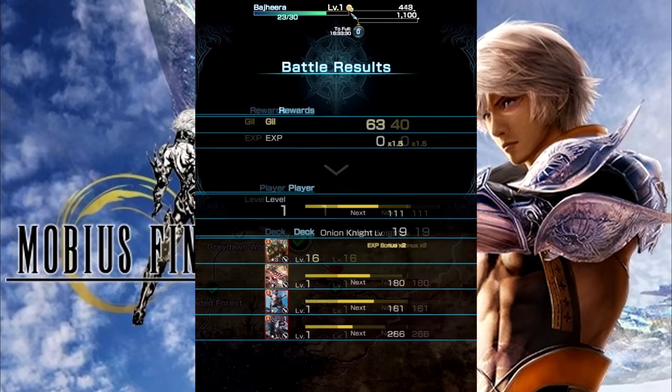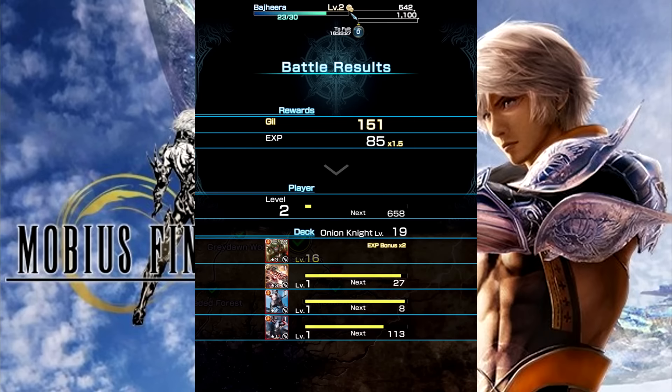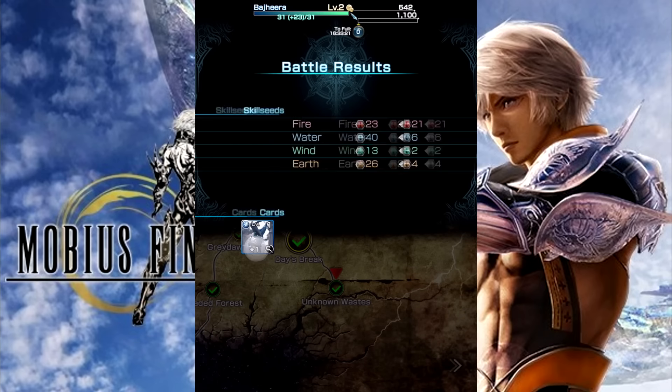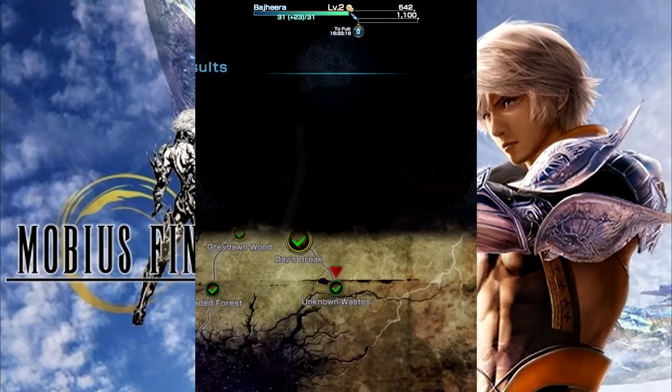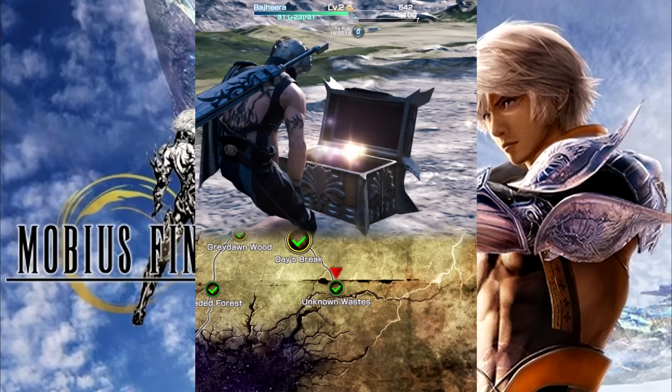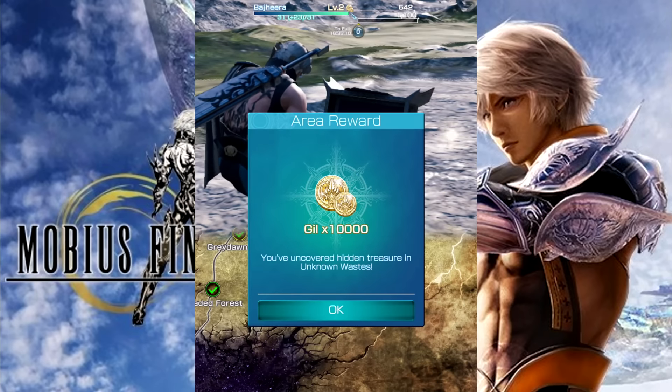At the end of each mission, you get to see the experience that you gained, how your cards leveled up, and of course you get a look at the different skill seeds you got, in addition to any cards that you may have received on that mission. You'll often find that you get either resources or items at the end of the mission for clearing the area, which is also pretty cool.